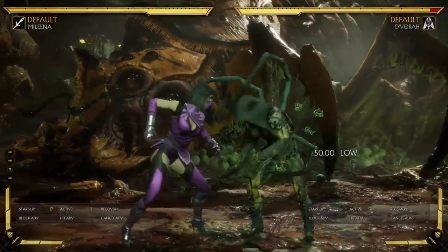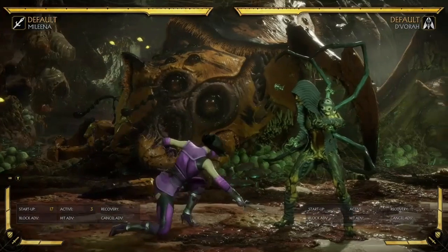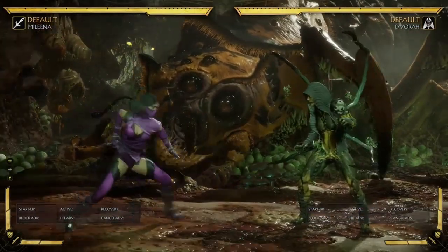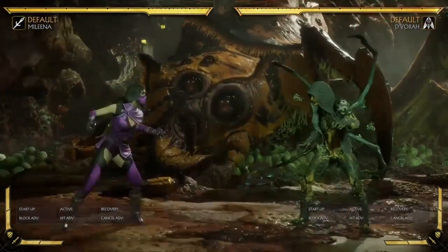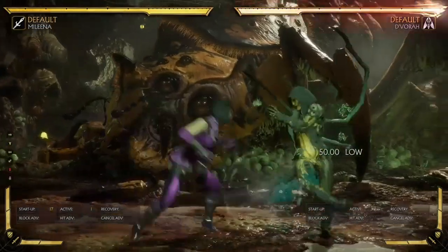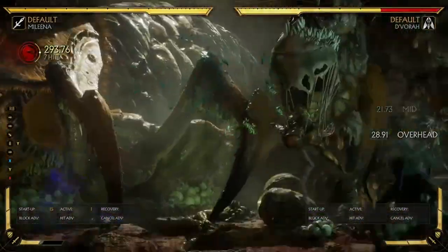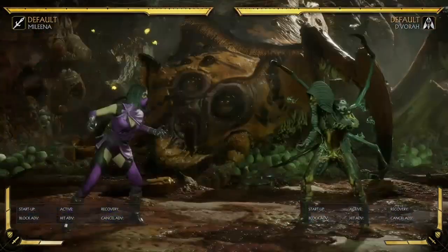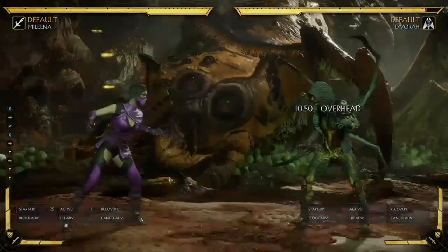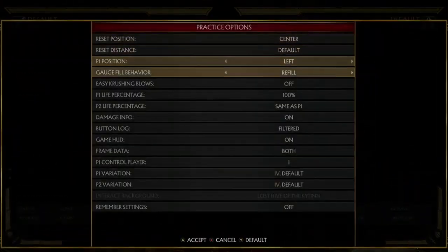Her forward 2 is actually a safe low on its own — minus 7 — and it has surprisingly long range, almost the same range as her overhead. It reaches at basically round start distance. Really powerful move — a really long-reaching low. Combined with her 25-frame overhead, she has a safe low and a safe overhead she can just throw out. The low, if you want to commit, you can just be gung-ho and go into a ball roll, and if it hits you get a combo. Just the fact that she has two slow lows and overheads makes it really hard to block her consistently, and it's scary that she has two of them that are very long range and very safe.